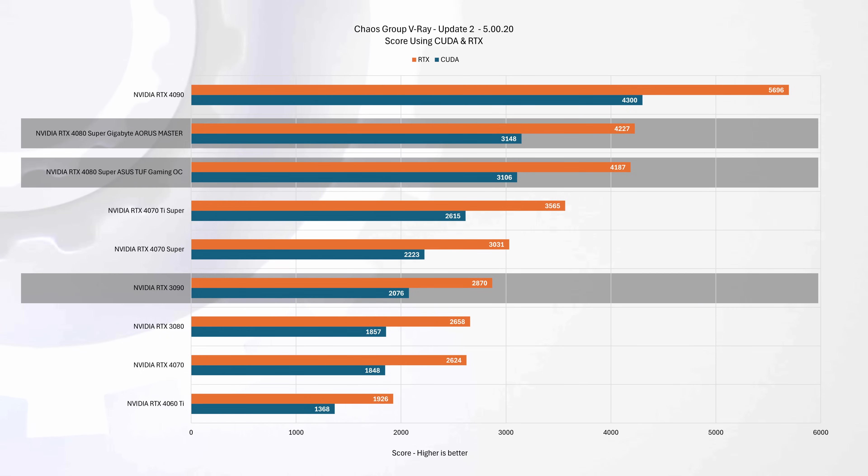Against the previous generation represented by the RTX 3090, both 4080 Super cards demonstrate significant improvements, outperforming it by about 50% in both CUDA and RTX scores.